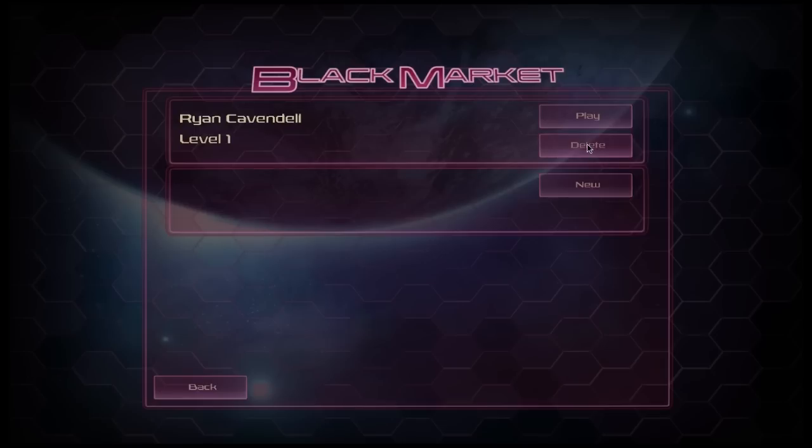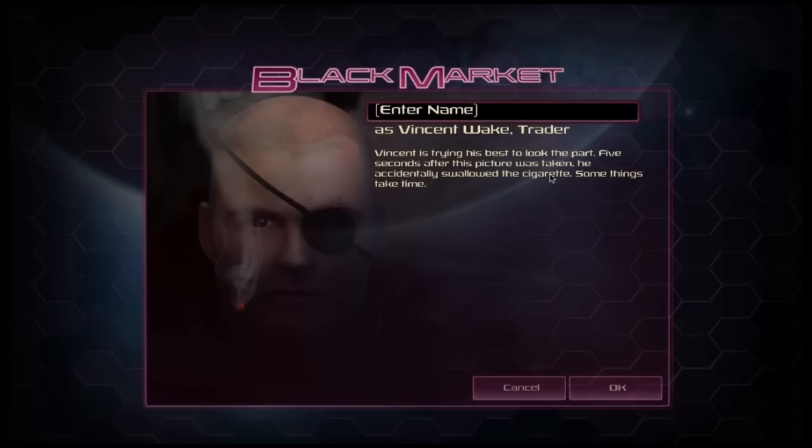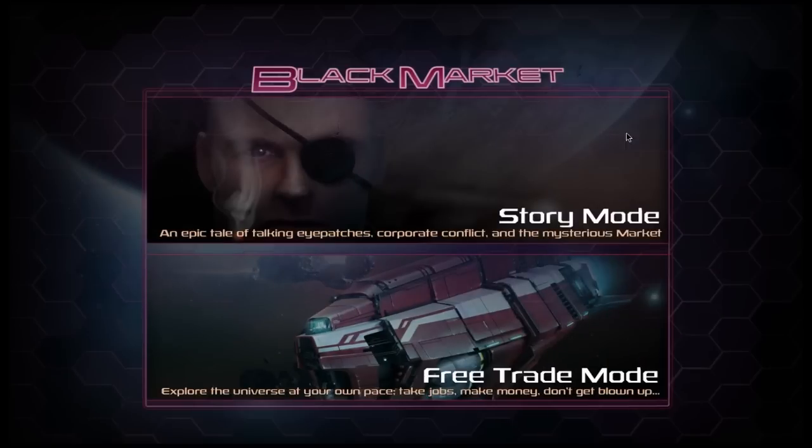Let's get on with the game. I've already got one character in progress but I'm going to start again so you can see how things pan out. We'll call this character Luke. We've got two choices: story mode and free trade mode. Free trade mode gives you the ability to free roam around the universe without worrying about the story or being forced to go to any particular place. The story mode, whilst it allows you freedom to move around the galaxy, does provide a direction in which the narrative takes. We're going to start off by having a look at the story mode.